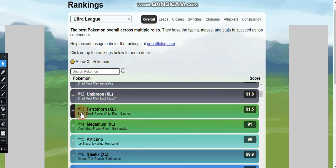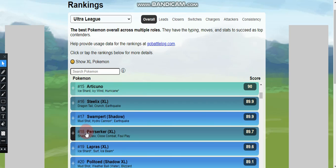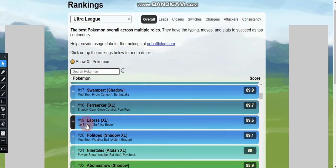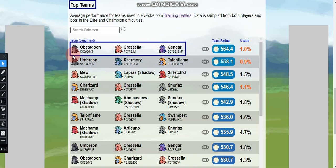Some honorable mentions are XL Mandibuzz, XL Umbreon, XL Ferrothorn, XL Meganium, Articuno, XL Steelix, Shadow Swampert, XL Perrserker, XL Lapras, and Shadow Politoed in the XL form. There are a lot of options you can use in the Ultra League.